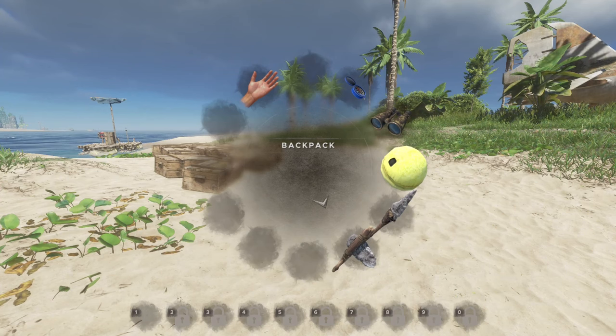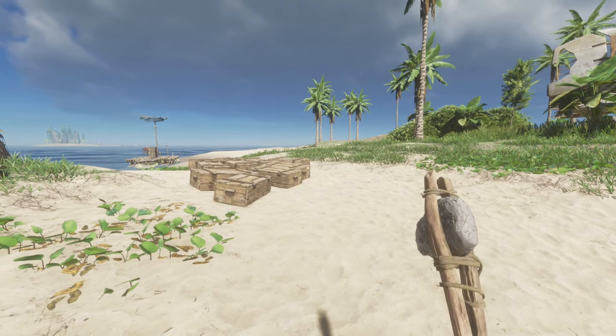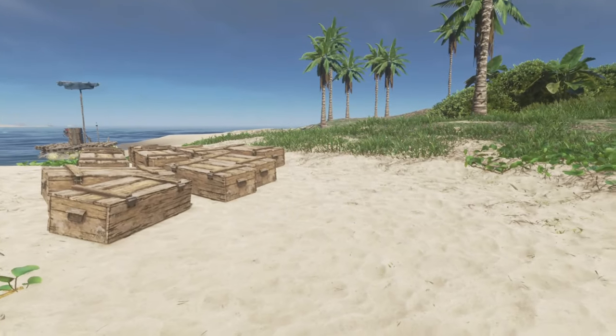See that at the bottom of the screen? That's what a tool belt's for. What that allows me to do is to take an item and if I hold like one on it — boom — now anytime I hit one, it pulls out my spear.